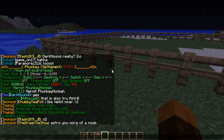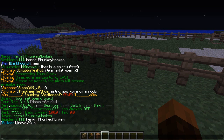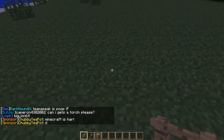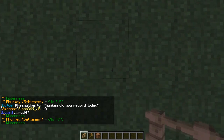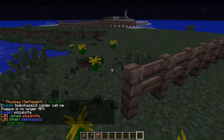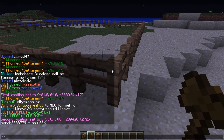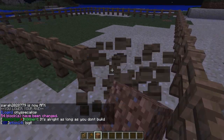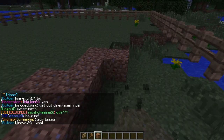If I do that and then type /town now, you'll see that I've lost twelve and a half thousand dollars and my town size has gone from one out of eight to two out of eight. This is now also part of my town. So we need to expand the fence once more. Now we have an area that is 32 by 16 by 256 in height - that is a pretty good size. The more people you add to your town, the bigger areas you can claim.